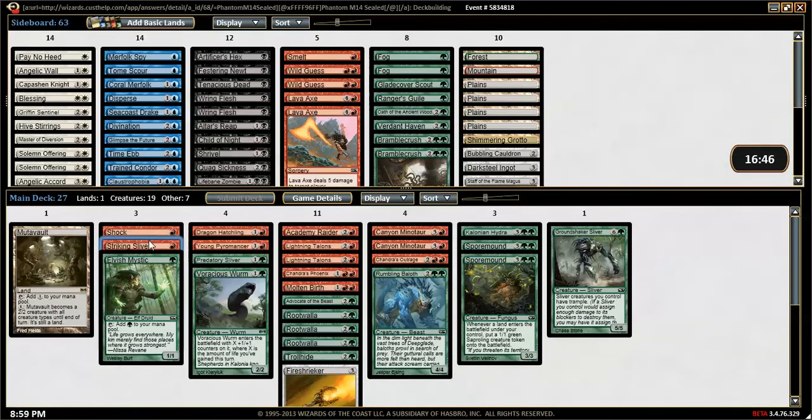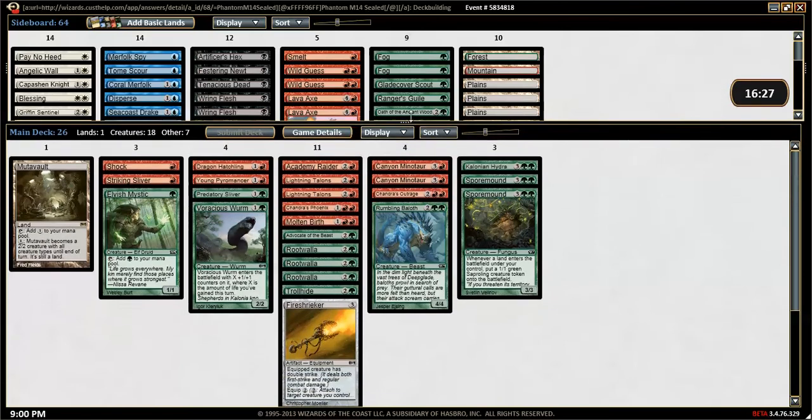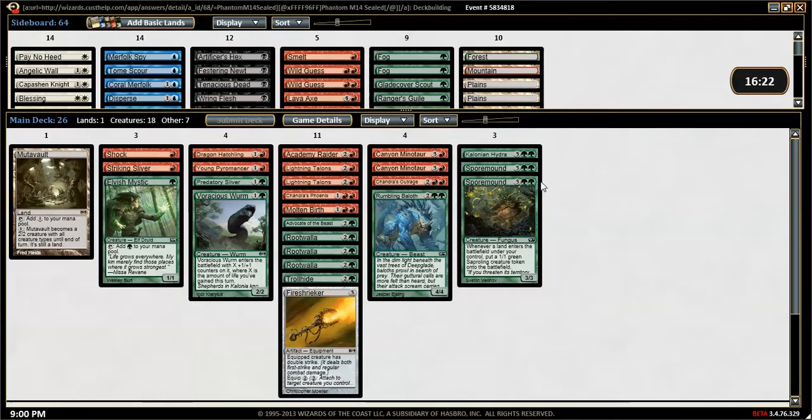Alright, so what do we have? We've got a first strike sliver and a predatory sliver. I think we take out the Ground Shaker Sliver — I like curving up to five much more than trying to get up to seven. We could even take out the Spore Mounds. We have a much more creature-focused deck. Elvish Mystic still gives some nice ramp. Lightning Talons, Troll Hide, and Fire Shrieker are good pressure. Young Pyromancer is really not doing anything in here — he's really good, but there are just a few spells for him to work with.